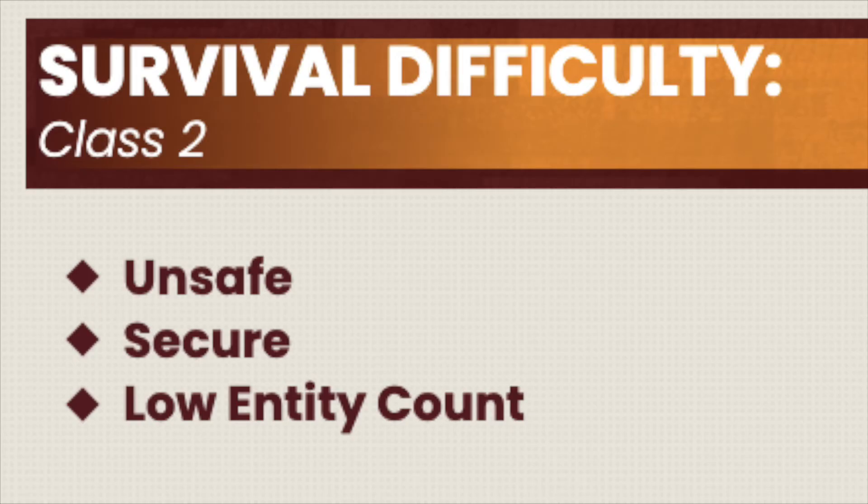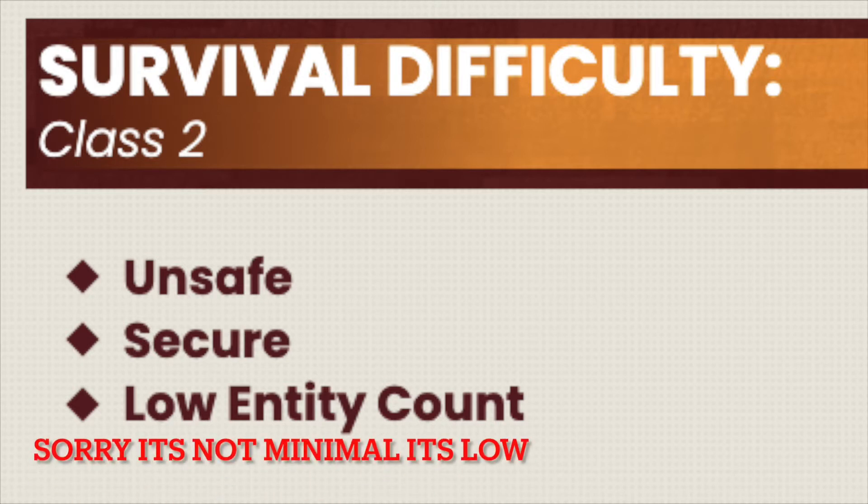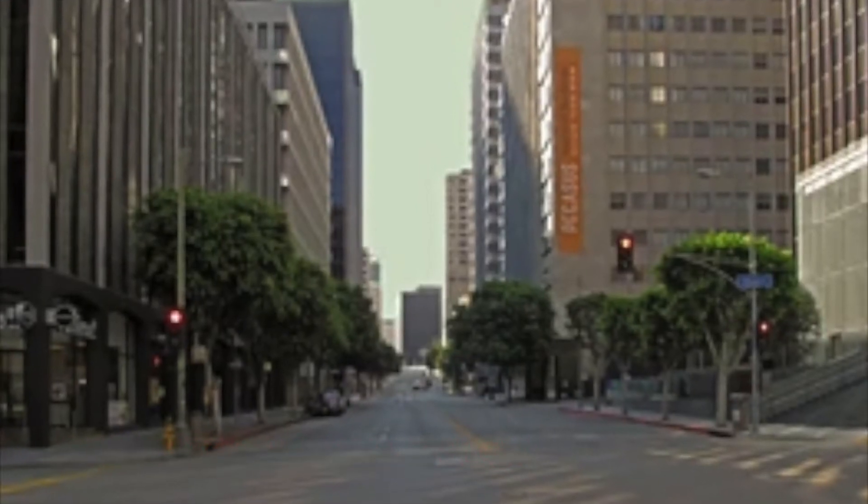Level 13 is rated a 2 on the survival difficulty class, being unsafe and secure, and has a minimal entity count. To get from level 11 to level 12 you had to run into windows — strange, I know. Now to get from level 12 to level 13 you have to no-clip through the floor, just like you did in level 8.